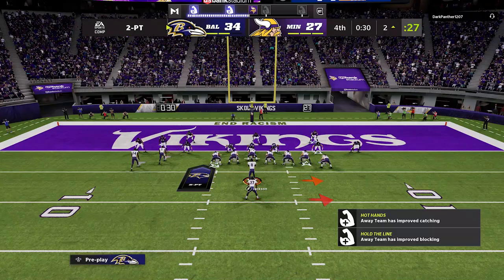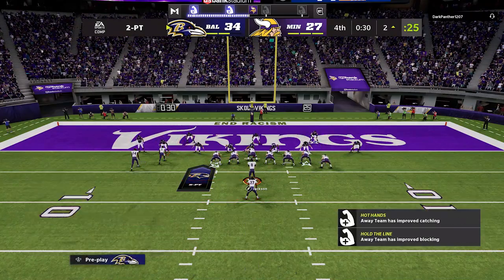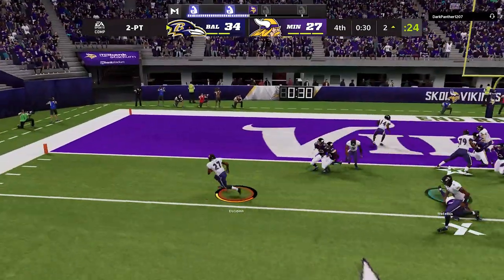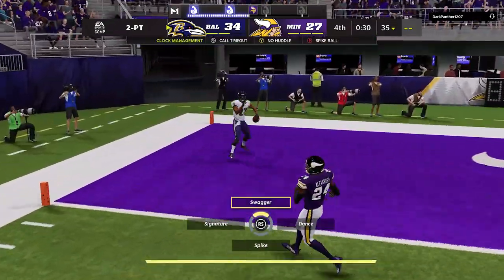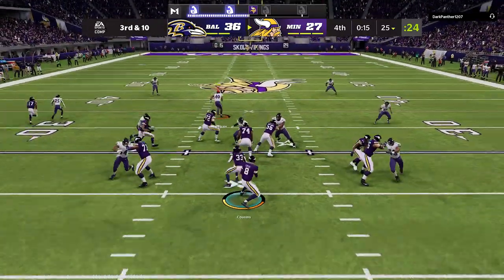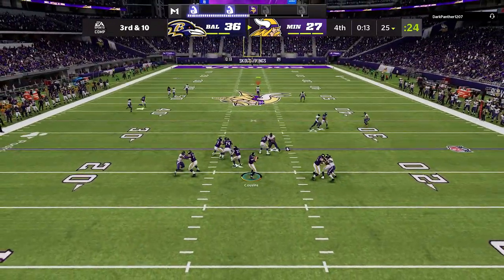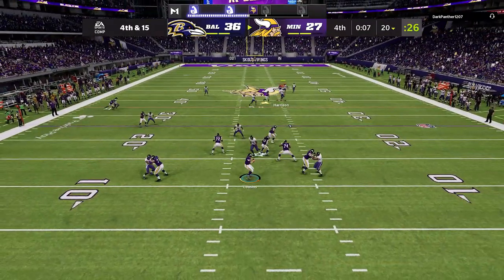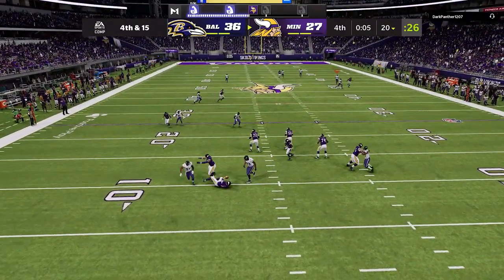We go for two because it makes it a nine-point, two-possession game. We go right back to that toss play — nothing but faith in this play — and sure enough it's an easy two-point conversion. That's three rushing touchdowns on that play and a two-point conversion. On the defensive side we're getting covered sacks, and on fourth and 15 we get another covered sack.